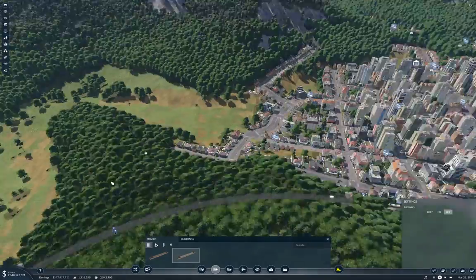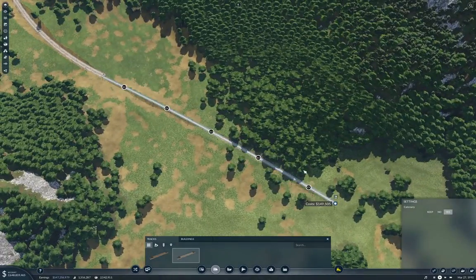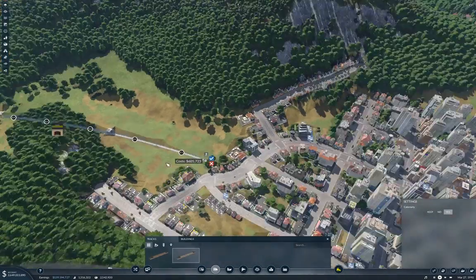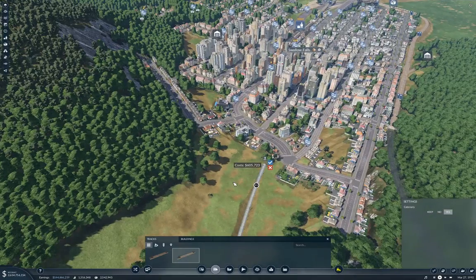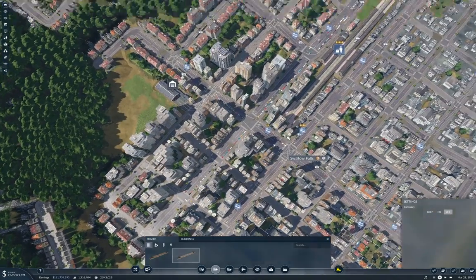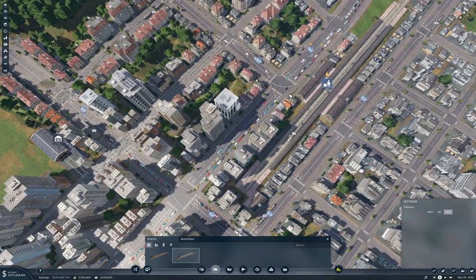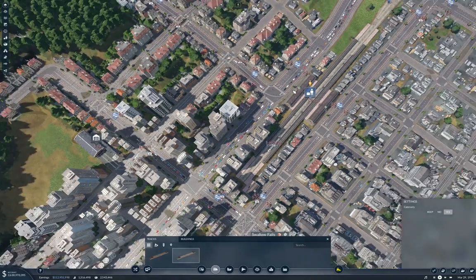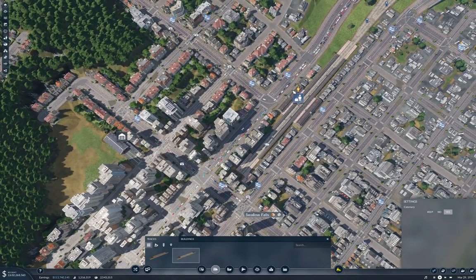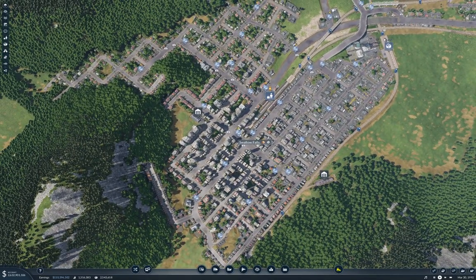Now we need to peel off from there and head this way. Then we need to figure out how we're getting into Swallow Falls — I think we're going to have a bit of a mess with slopage. Let's just take a gander here. How does the slope — oh no, I don't believe we will have a problem. It's just a matter of getting to the station and remodeling the station. But there's no room there — that's going to be a slight problem. That's going to be a problem for the next episode.